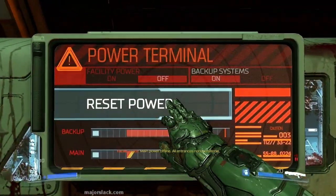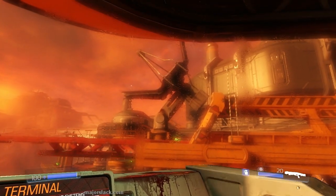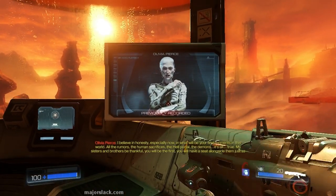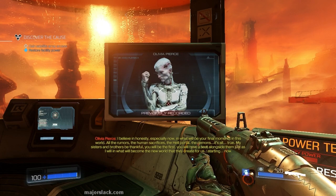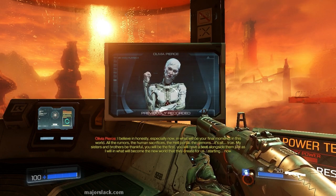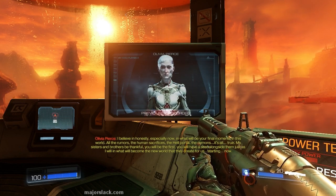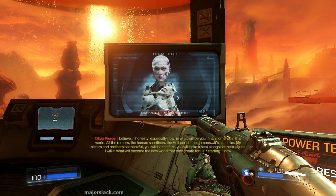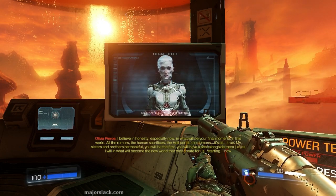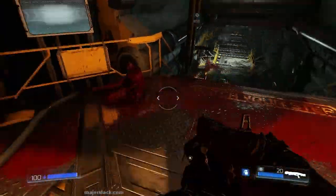Here's how you reset the power and hit the switch. I have to tell you right away, this is not going to be a 100% walkthrough — probably more like a 99% walkthrough. I believe in honesty. Then we get some nice happy thoughts from Skankzilla, the in-game villain: 'I am Vega, the sentient intelligence assigned to Mars... it's all true. My sisters and brothers, be thankful — you will be the first.' There we go.